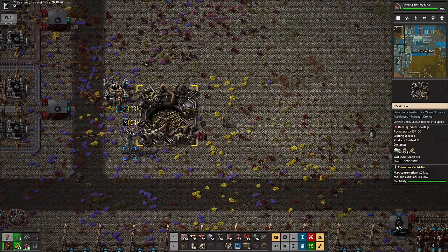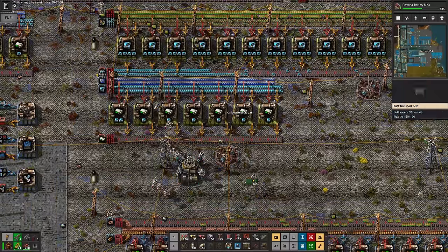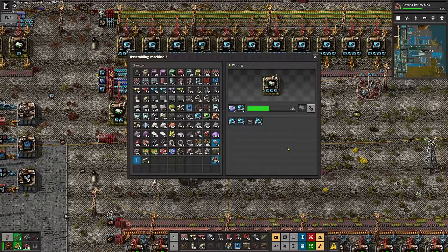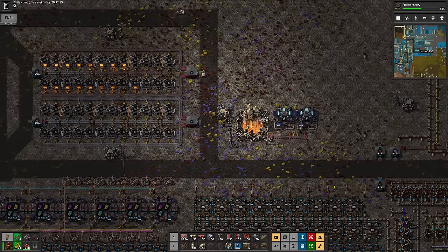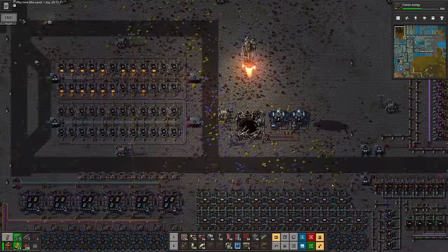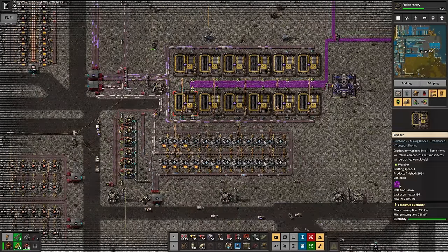Much the same as the optimization tech card, which requires sending rockets into space like we're Daddy Bezos himself. The only thing we're missing for this is rocket control units. So like the savage I am, I just made a few gross lines of assemblers working from requester chests and let them slowly build up. I didn't really consider how many I would need and I wasn't really making enough. But each rocket launch with a satellite in the cargo produces a thousand research data so it doesn't need to be enormously quick. And that's optimization tech sorted. There's just two more tech cards to go. We're nearly there. At least that's what I was telling myself as I watched the playtime creep towards two days.